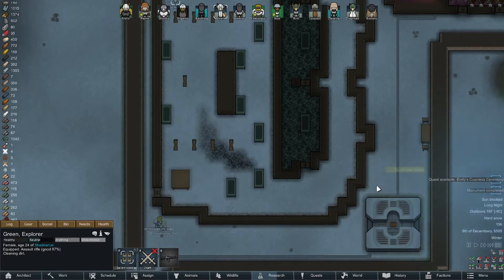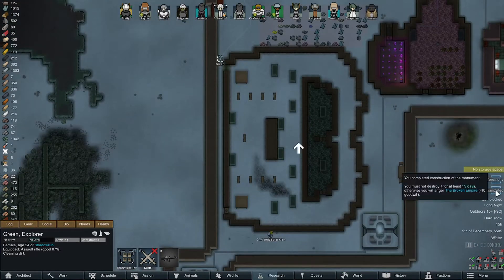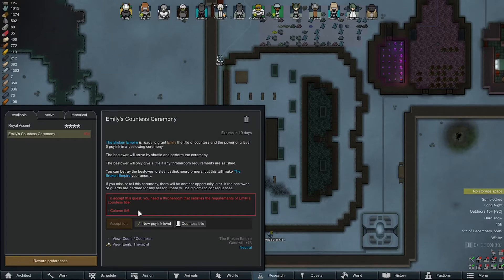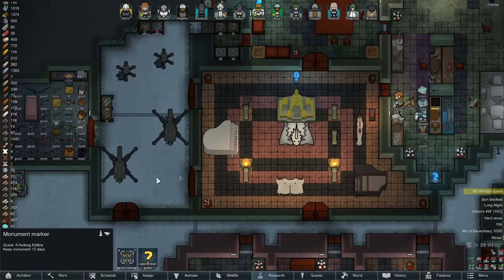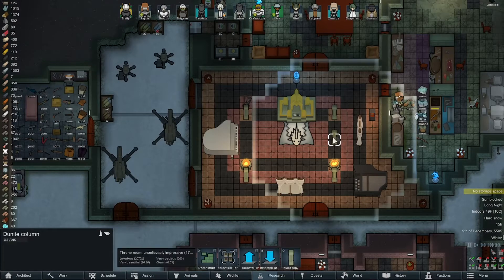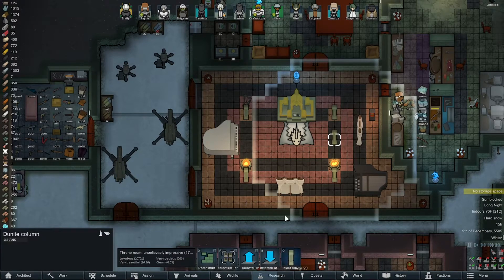Monument completed! Can I just take it apart now? 'You must not destroy' - okay, 15 days. She needs another column in here. What are these made out of? Dunite - we have enough dunite to make another one. Can it go there? It's not blocking this.